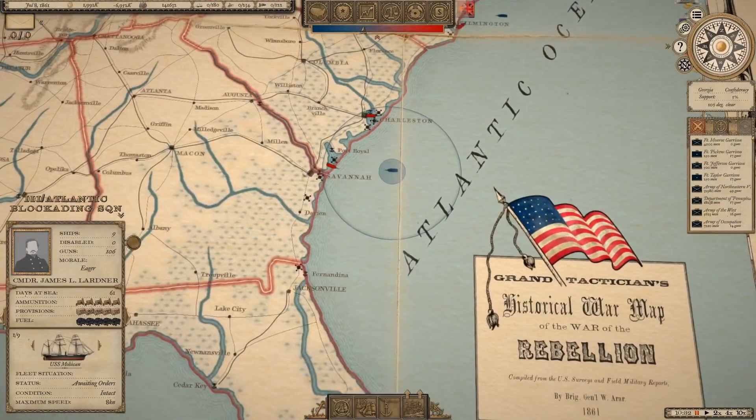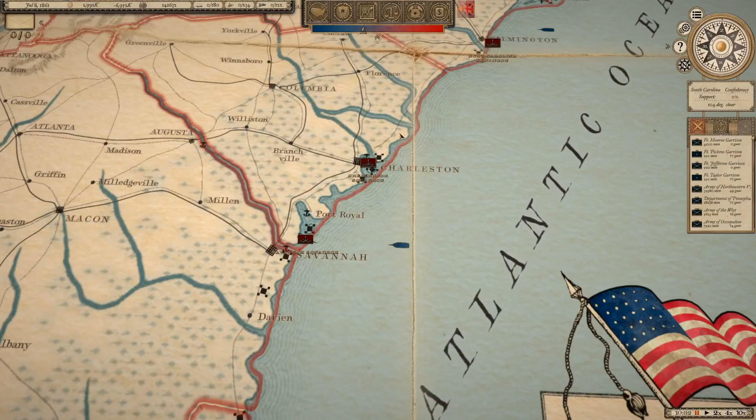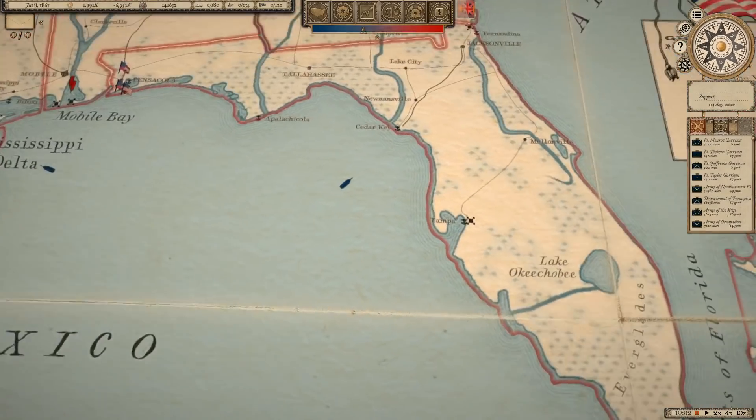We do have blockading squadrons off of the Atlantic coast, but we don't really have anywhere to base them from yet. Taking a port like Port Royal would be pretty useful — it would allow us to have a base on the east coast of the Confederacy, which would let us more effectively blockade Charleston and Savannah. Port Royal was one of the best anchorages on the American east coast at this time, and the Union Navy did take it early in the war, so that's something we'll have to consider doing. We've also got a Gulf blockading squadron as well.